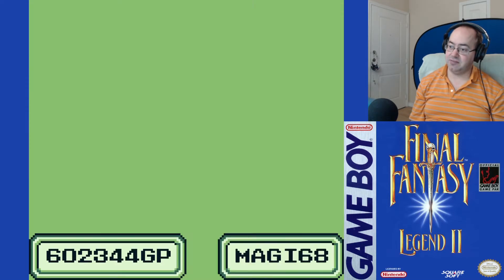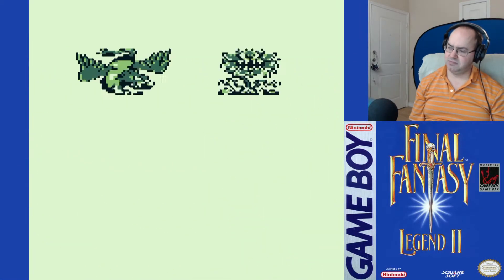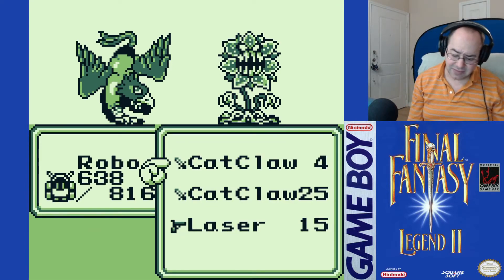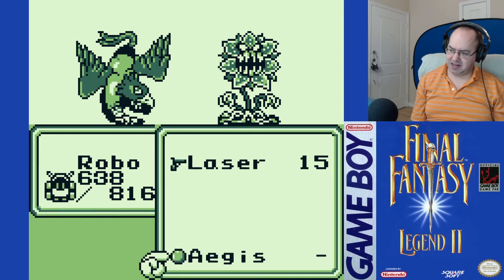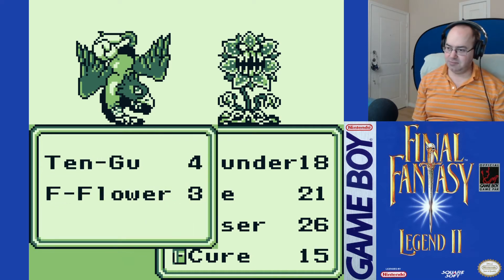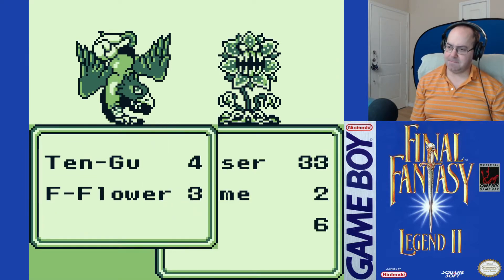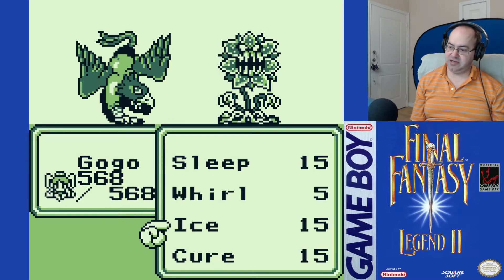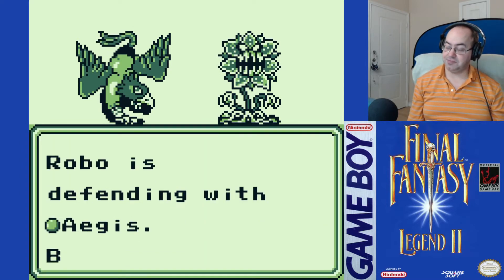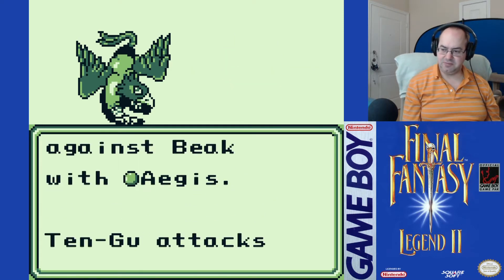We're good for the moment. Let's save. Honestly, I suppose we could run from all these battles, but we want the money. Not fire. Ice against you, ice against you. Because at least if we use Ice they can — maybe — kill them.